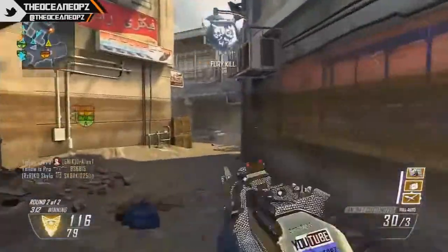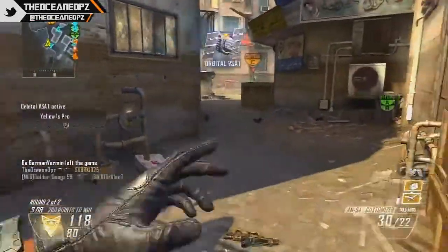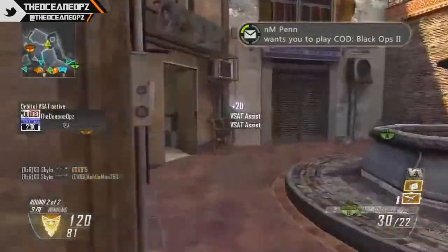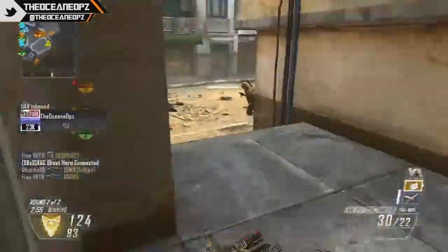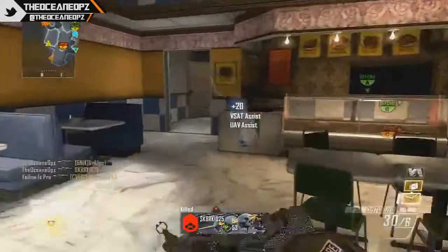Now today we're going to be talking about the new DNA bomb that's in Advanced Warfare. There's a guy on Twitch that's taken the opportunity to literally stream for us, basically showing us the guns, how the game looks, all the maps and everything about it — and he went on a 30 gunstreak and got a DNA bomb.